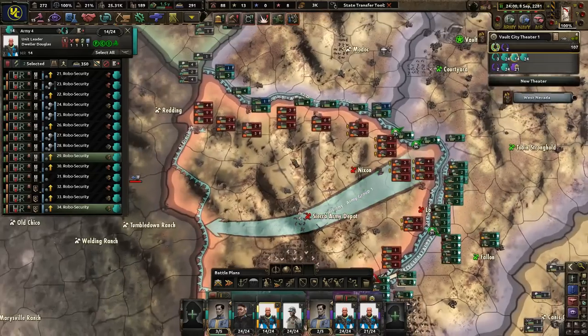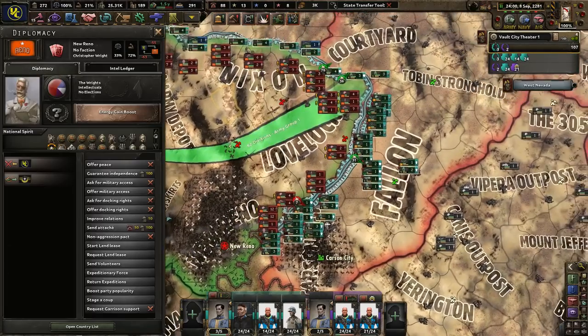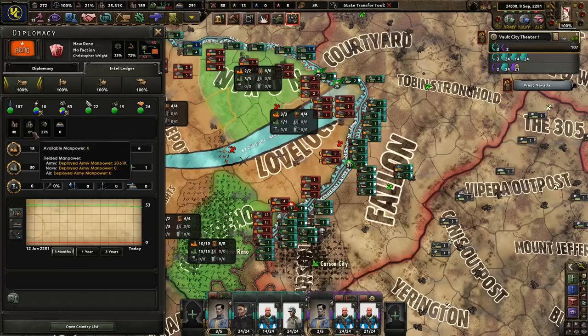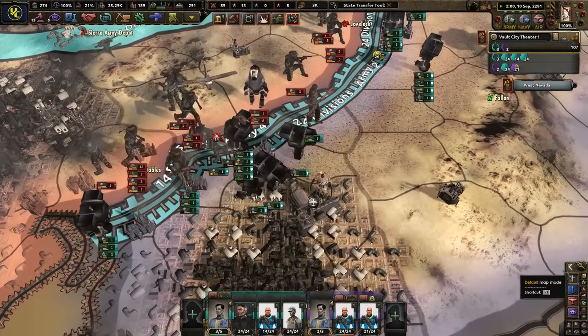They've lost 3,000 men. How — wow. They're out of manpower. What the heck? The AI — I love you. Can we see their conscription levels? Oh, but we have full intel on them. If we keep doing it like this, they're going to tire themselves out.